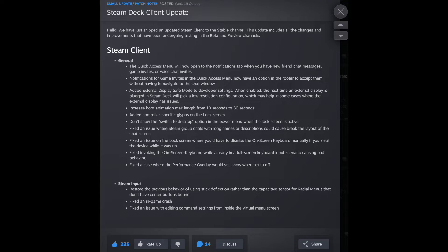There were three things fixed on the Steam Input side. They restored the previous behaviour of using stick detection rather than the capacitive sensor for radial menus that don't have center buttons bound. They also fixed an in-game crash, and fixed an issue with editing command settings from inside the virtual menu screen.